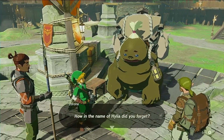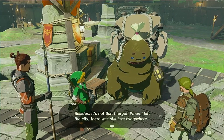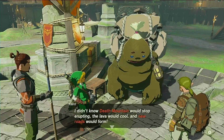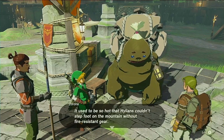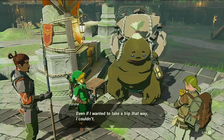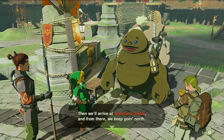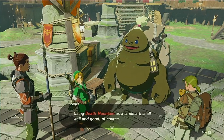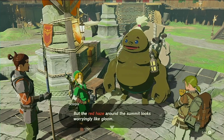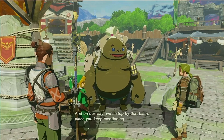How in the name of Hylia did you forget? When I left the city there was still lava everywhere — I didn't know Death Mountain would stop erupting, the lava would cool and new roads would form. It used to be so hot that Hylians couldn't set foot on the mountain without fire-resistant gear. First, we have to walk down the road toward Death Mountain, which you can see over in the northeast. Then we'll arrive at Woodland Stable and from there we'll keep going north. The red haze around the summit looks worryingly like gloom — try not to get too close. On our way we'll stop by that bistro place you keep mentioning.